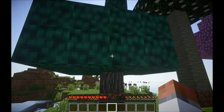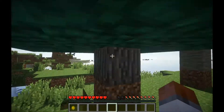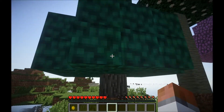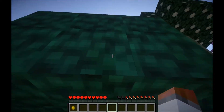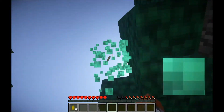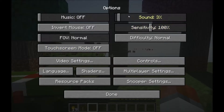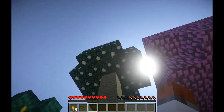The first tree we have is olive. It's a salty fruit. It generates in deserts and plains, but it's quite rare in plains — as you can see, I'm in a plains and there's no olive. It's really easy to find in deserts, and you can see it easily because it's green. When you destroy the leaves, you get loads of olives and occasionally an olive sapling. You can grow those as normal.